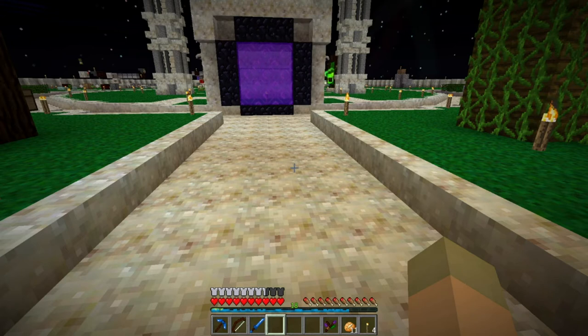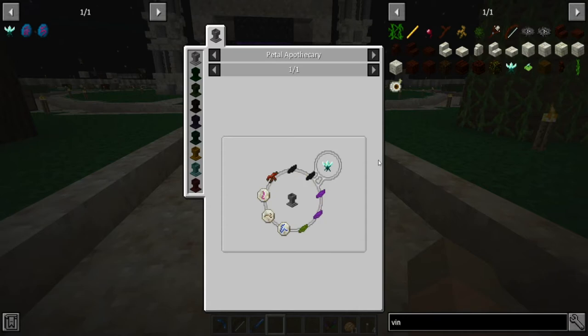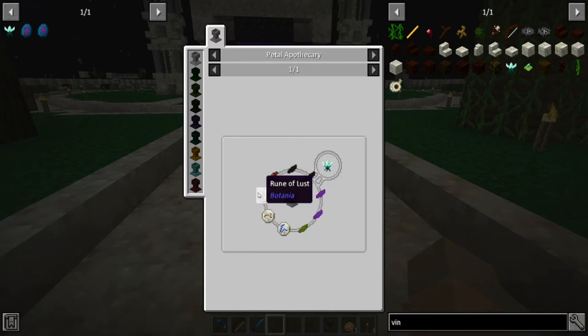I'd also like to figure out where I want to put villagers because I'd like to have villager trading - I rarely use it but it'd be nice for clerics, enchanted books, that sort of stuff. Finally, get my storage room sorted instead of just living out of those five chests. That's on my list of things to work on. Let's start with the vinculotus - we need lust and water runes, and lust needs air and summer, sloth needs air and autumn.